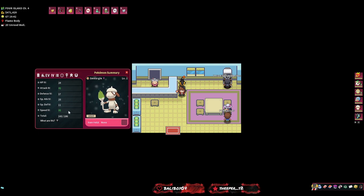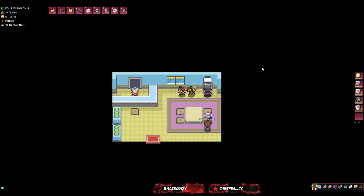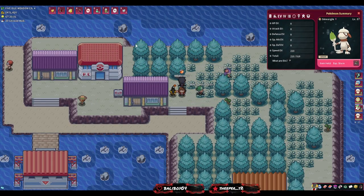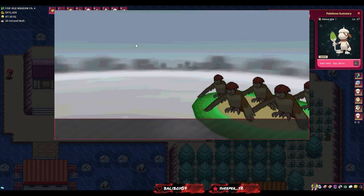As you can see it came out with 31 attack and 31 speed. Now we need to EV train the Smeargle. For attack EVs we summon hordes of Nidorino on Route 15. For speed EVs we summon hordes of Pidgeotto on Island 5. You can put away the Flame Body mon now as it was just needed for hatching. The best place to EV train speed in Kanto is on Five Isle against a horde of Pidgeottos.